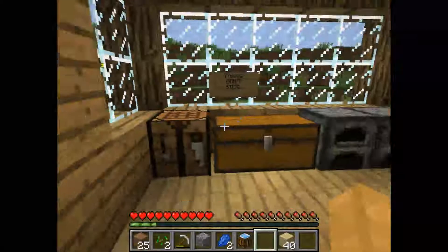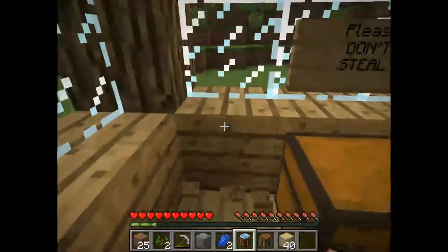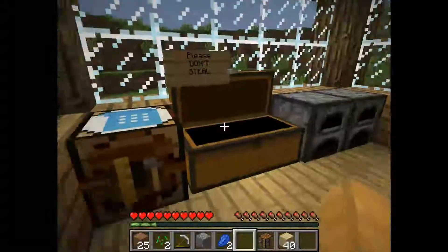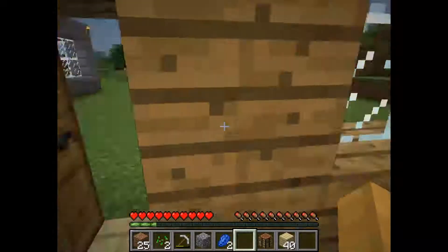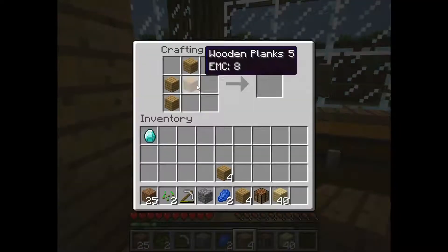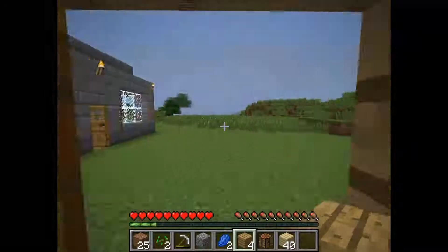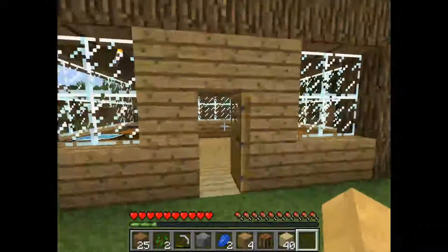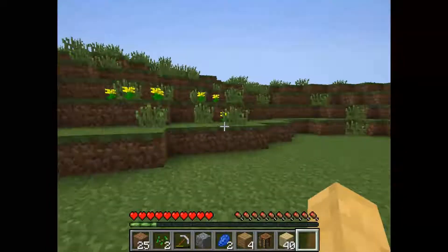Almost forgot our upgraded crafting table — let me show you why it's important. Let's put it here and say I want to make a tree tap. I run out of wood mid-craft and have to go get some more from a tree. When I come back, the recipe is still there, and then it completes. On TechIt servers, other people can see what you're crafting and contribute — it's like a communal expert crafting table. It's amazing.